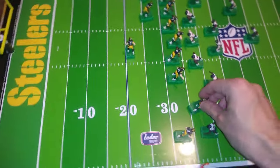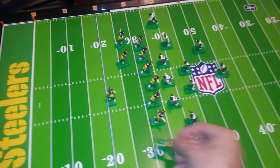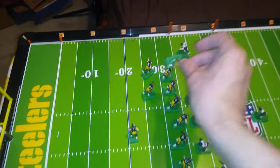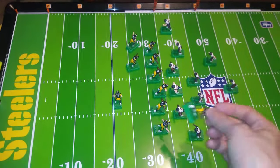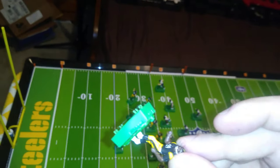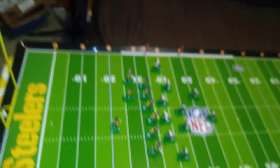The wide receiver doesn't have to do a curl route in the same manner as a toss-sweep play. They could try to shoot for a gap and run an off-tackle, an end-run, or even a dive if they see an opening. Of course, the nature of electric football makes that challenging — it requires the use of looping bases to pull off most of the time, or at least a base with a dial on it.